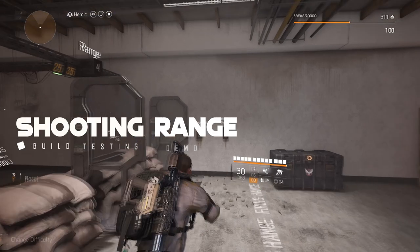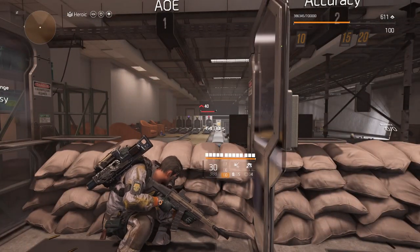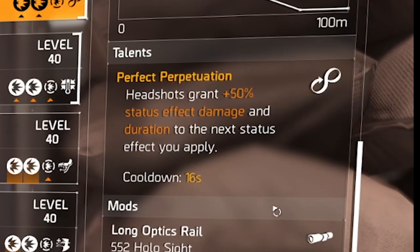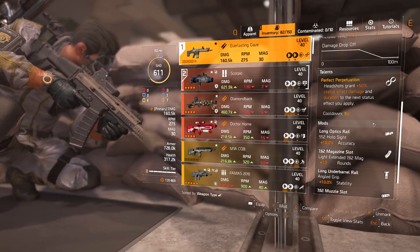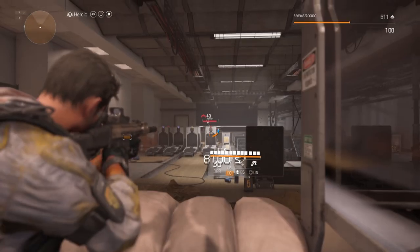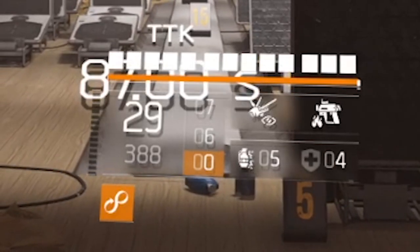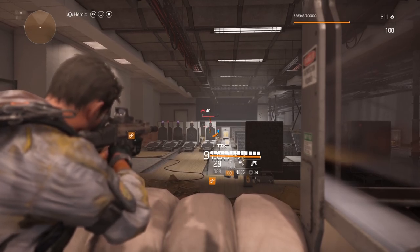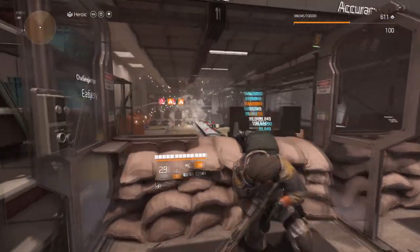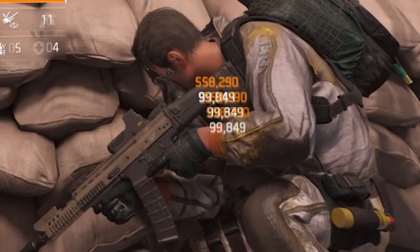At the shooting range, the first thing to do in this build is land a headshot to activate Perfect Perpetuation, which gives 50 percent more status effect damage and duration. There's no expiration on this buff, so take your time before using your sticky bomb to inflict burn. The burn damage right now is 558,000 per tick — that's dealing 50 percent more damage from the buff.